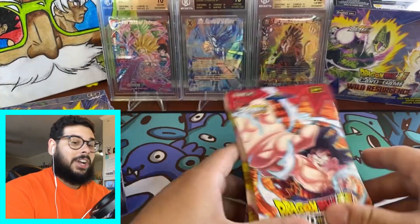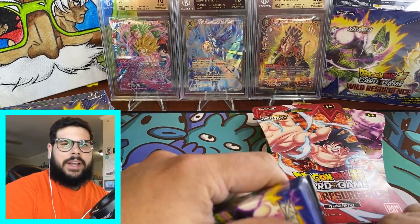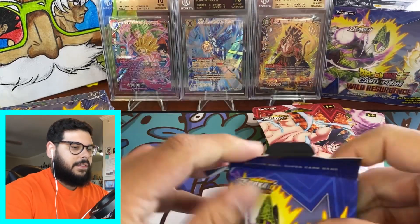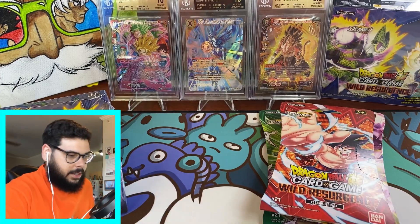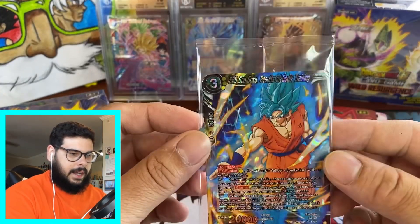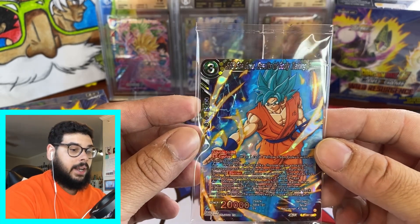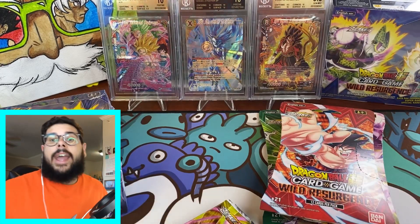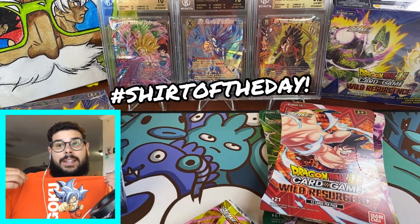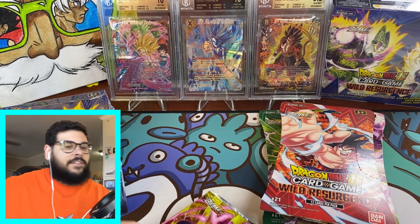I know you guys have been watching a lot of Wild Resurgence videos so I'm not going to go super slow on the packs, but I will show off this promo card real quick. This is my first time opening a premium pack too. We got this nice SSB Son Goku Results of Godly Training. And the short of the day — we got the Ultra Instinct Goku. See if we can pull that Goku God Rare out of the first box.